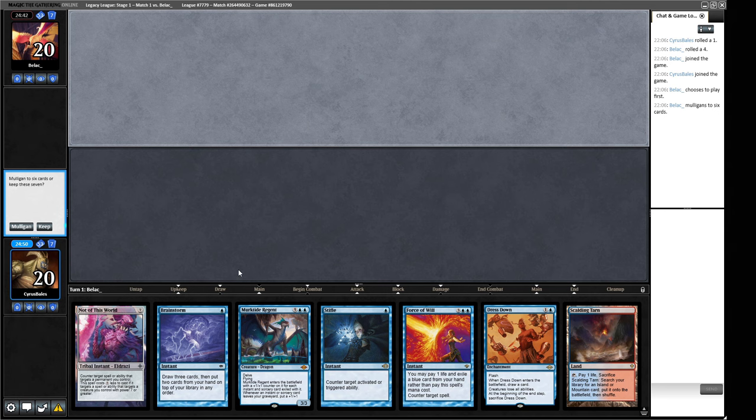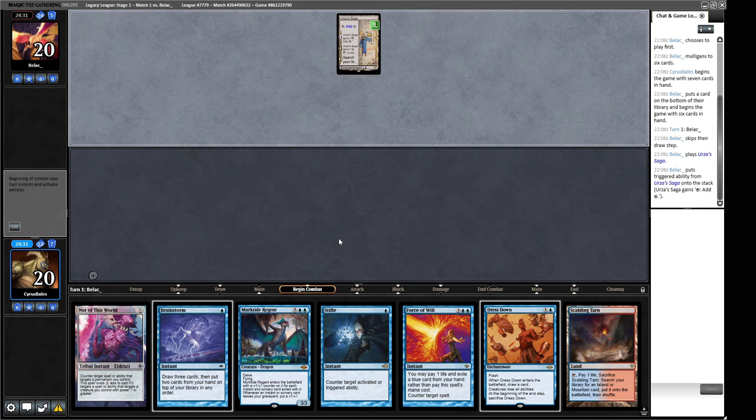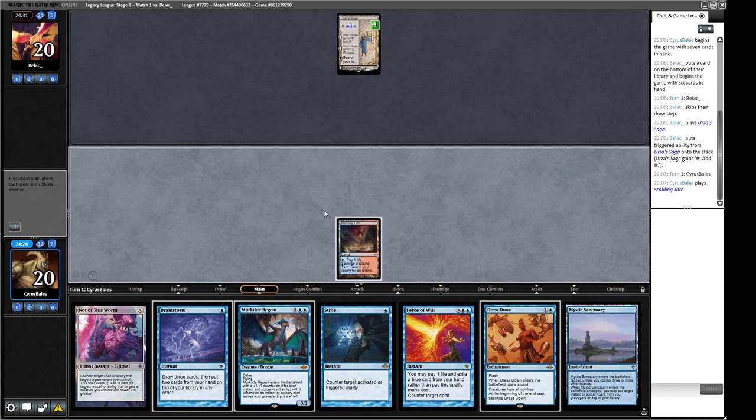Alright, opening hand for game one. We have one land and no Ponder, so we're going to be relying on our Brainstorm to get things done. Brainstorm is a powerful card though, so I think we keep this and go for a turn two Brainstorm. We might have to do a turn one Brainstorm if our opponent looks like they're playing Orcish Bowmasters, but we also have another draw step or two to find another land. There's a Saga — alright, I can live with that. Mystic Sanctuary, that's not a great one to have here. Let's pass the turn.